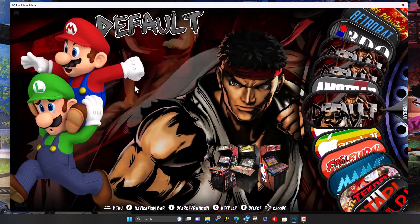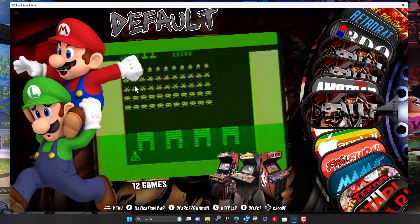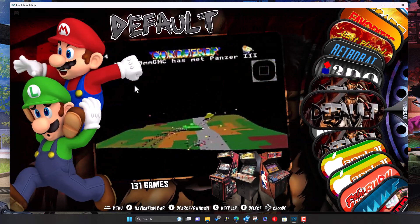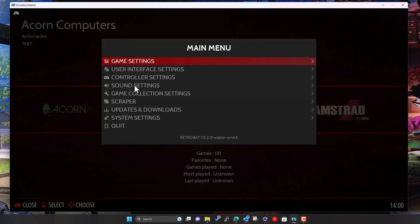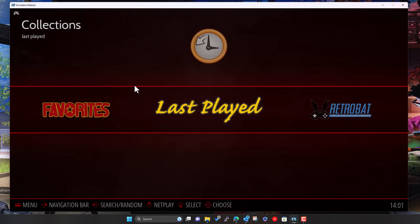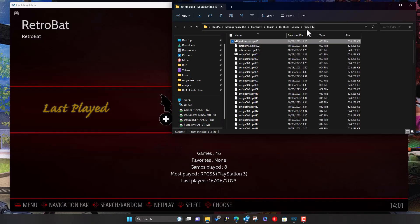Another thing you'll notice is that this theme doesn't have artwork for all these systems. If you want to address that, you can change the theme back to the default Carbon theme that comes with Retrobat on first install — that should have artwork for every single system. What I'll do is sort out the artwork for these missing systems and drop a link in the description — it'll be a zip file of artwork you just drop on top of the theme folder.